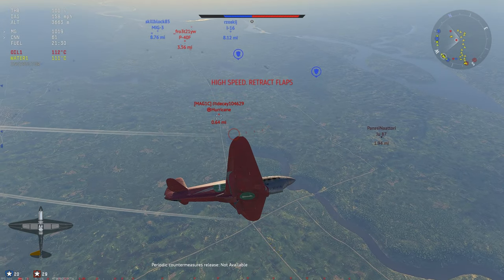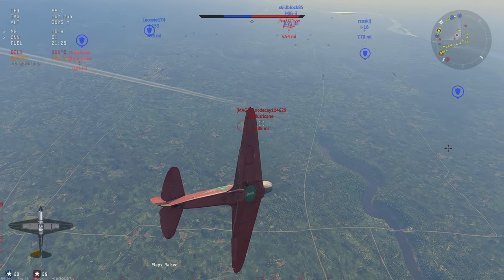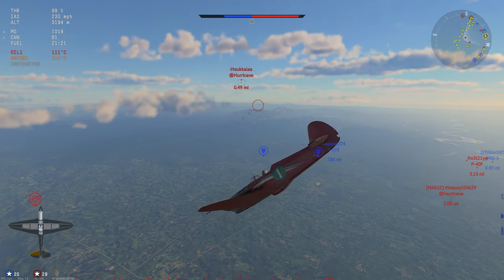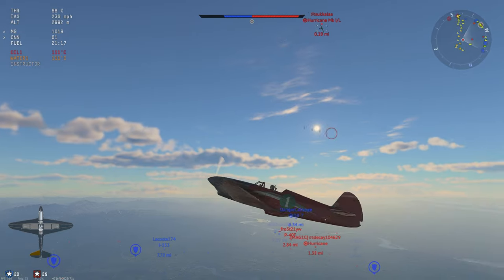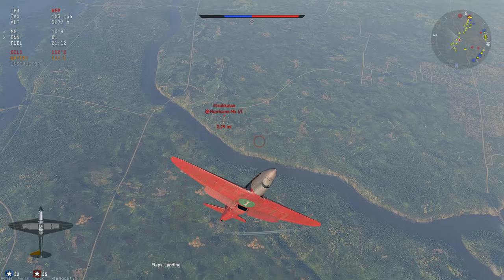He hasn't got much energy, so he's diving away. There's another hurricane coming in, so I've got to swap targets. I'm going to dive trying to jink out the way so he can't get guns on. He's lagging behind me, so I'm going to go up and make him bleed all of his energy.